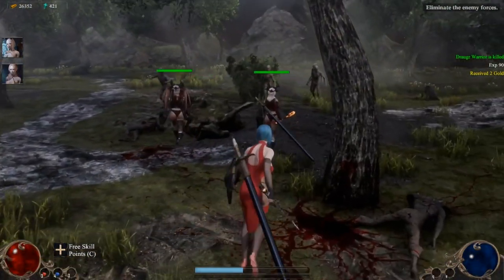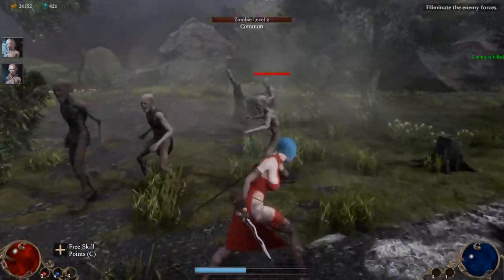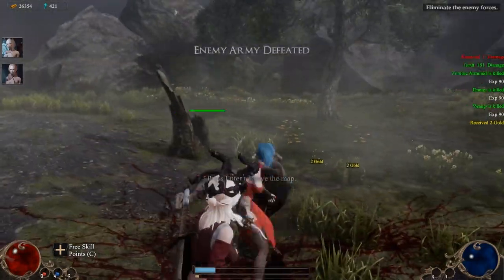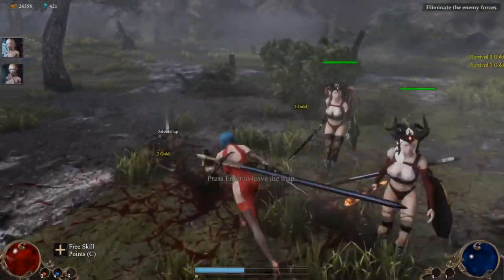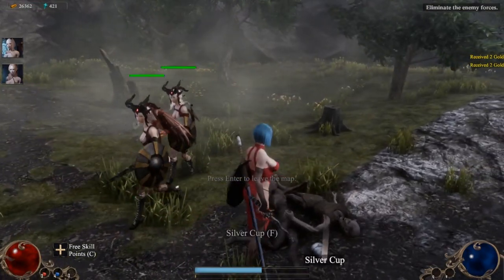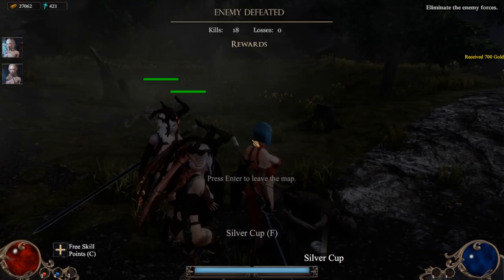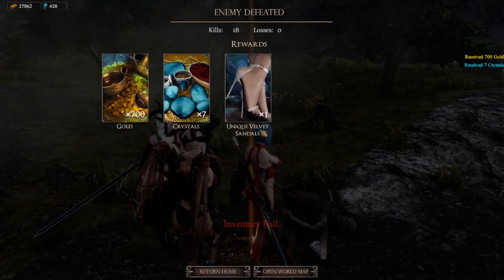Then once you get back you can pull that stuff back out of storage and sell it. The last thing I want to cover is the end-game rewards, or the end-match rewards. When you complete a dungeon you have rewards — they're usually gold and crystals, and then some items.